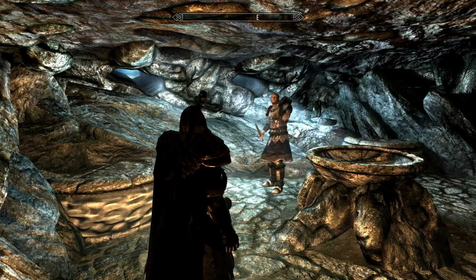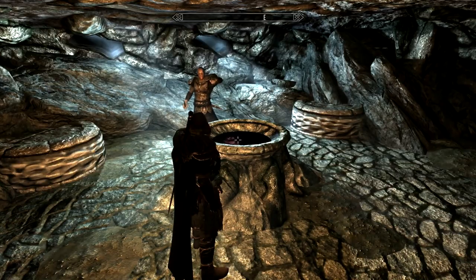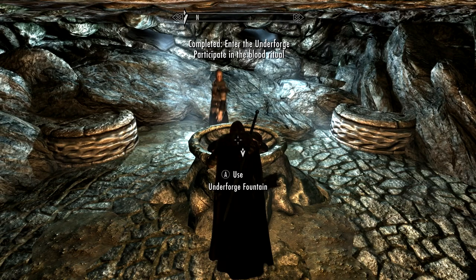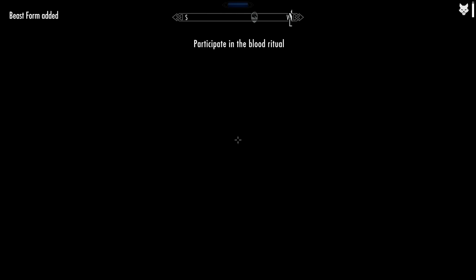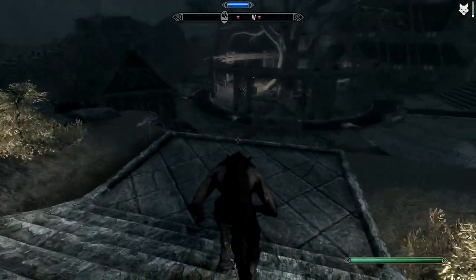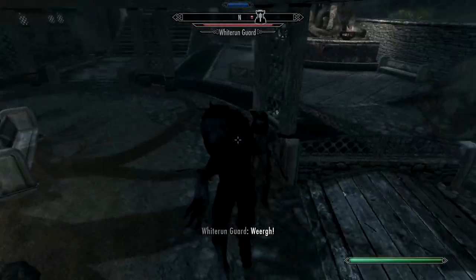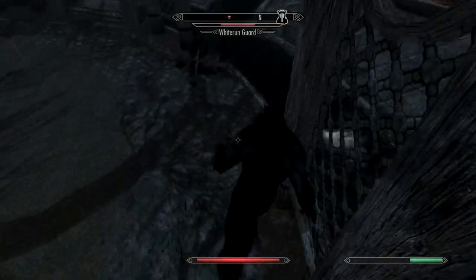She's supposed to be a visible werewolf right there but that's what happens with mods sometimes - at least it's not crashing. She's still a werewolf over there. There's her arm and then the blood - there we go. I'm supposed to drink the blood and then I'll be naked running around as a werewolf.